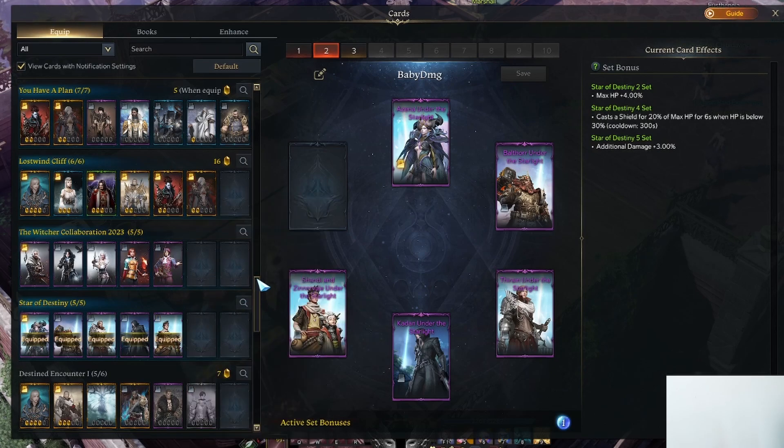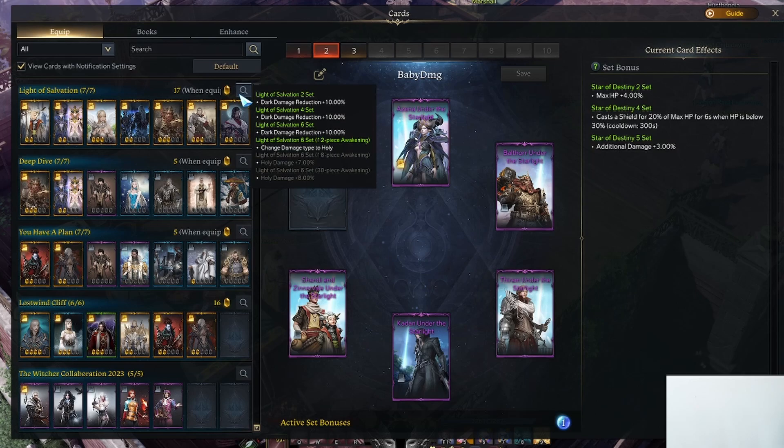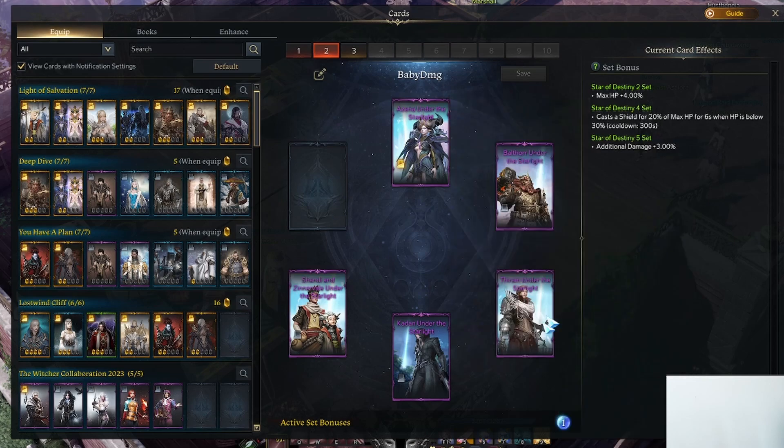The Witcher one is completely dead now, I think. When would you equip this? You'd equip this, as I mentioned in the thumbnail, if you do not have Light of Salvation at least 18, or if you don't have Lost One Cliff at least 12, you'd definitely equip this.